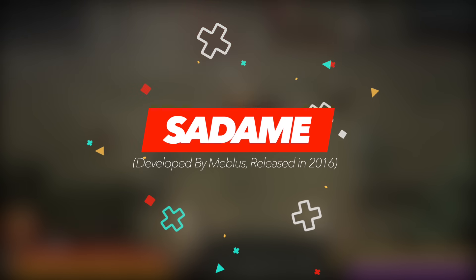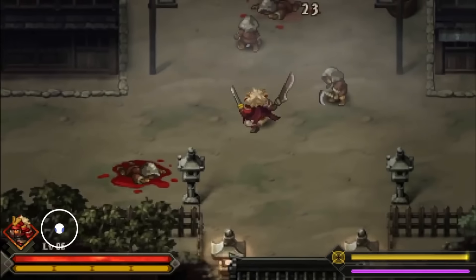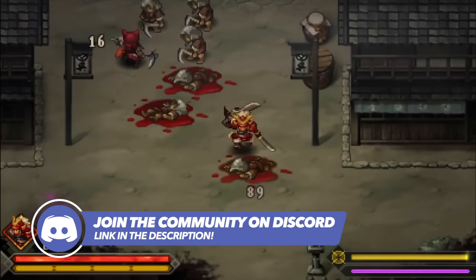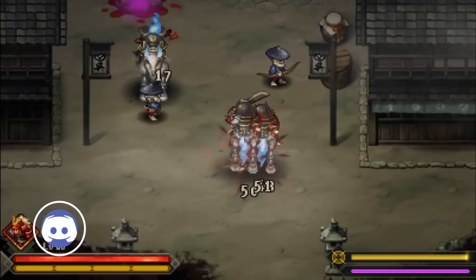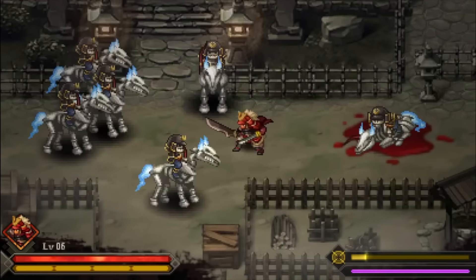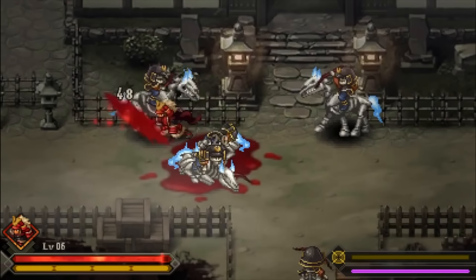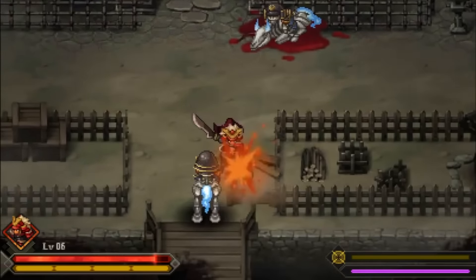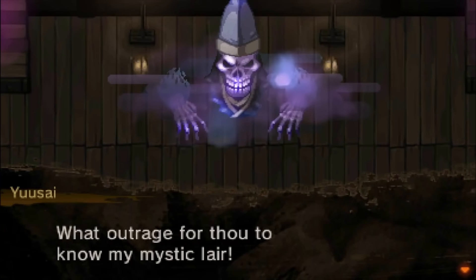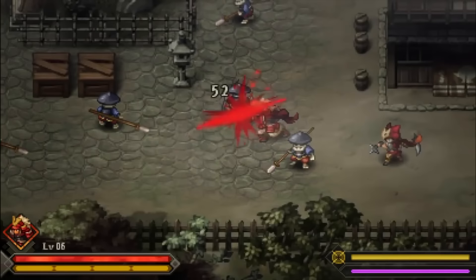Sadame centres around a hero on a quest to conquer a demon uprising and ultimately to bring peace to the land. In order to do so, you get to choose from four separate classes that each bring their own attributes to the table. The diversity in gameplay on offer is a real standout feature of the game and adds an immense amount of replay value to the experience. What makes Sadame even better is the light sprinkle of RPG elements — you'll find yourself levelling up and learning new abilities as well as acquiring new and interesting armour and equipment.